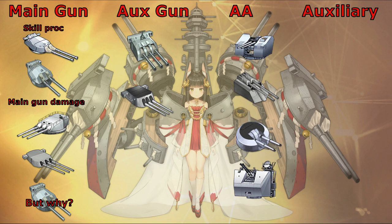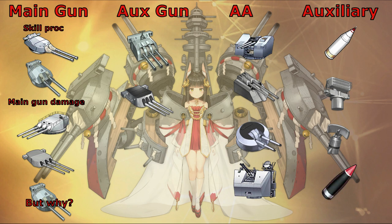For her auxiliary, I recommend the Type 1 Piercing Shell to increase her firepower and hit rate. Additionally, this auxiliary has a passive skill that increases main gun critical damage by 25%, making it a solid option. You can also give her the purple fire control radar if you don't have the gold Type 1 Piercing. For her second auxiliary, the SG Radar is recommended to increase her hit rate even further, which is helpful when your barrage skill fails to proc. You could also give her the Super Heavy Shell, which has a passive skill that increases main gun crit rate by 8%, making it a good tandem with the Type 1 Piercing Shell.